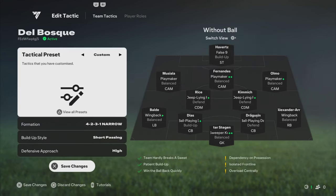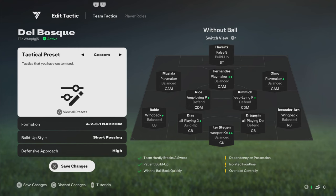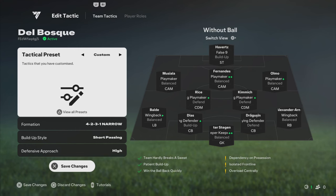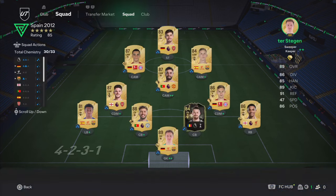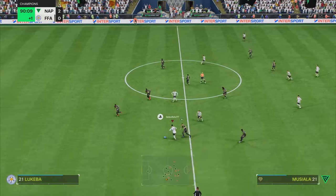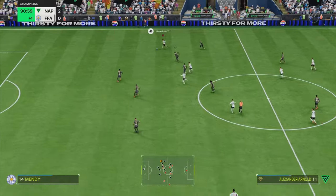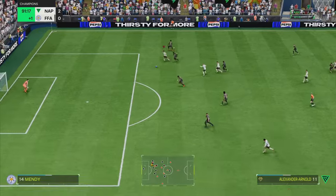In conclusion, recreating Vicente del Bosque's Spain in FC 25 requires a combination of well-defined tactics that reflect the legendary tiki-taka style. By setting up a 4-2-3-1 narrow formation, with the goalkeeper as a sweeper-keeper and the centre-backs as build-up defenders, we can build the play from the back just like Spain did. The full-backs in the wingback role will provide offensive width, while the central midfielders as deep-lying playmakers will act as playmakers and defensive screens. The three attacking midfielders with the playmaker role will interchange positions and create space for attacking play, and the central striker as a false nine will drop deeper to support the play, allowing others to make runs.